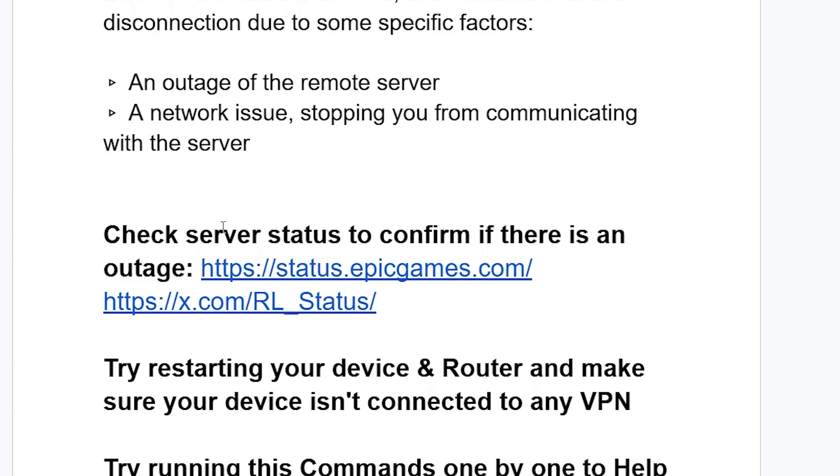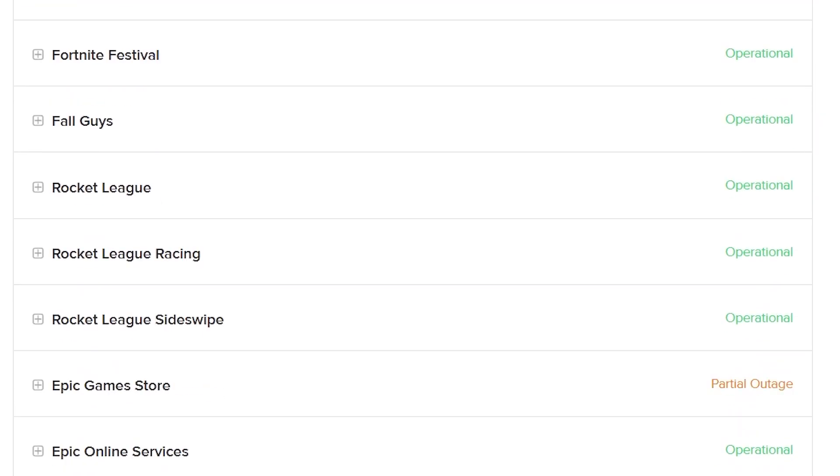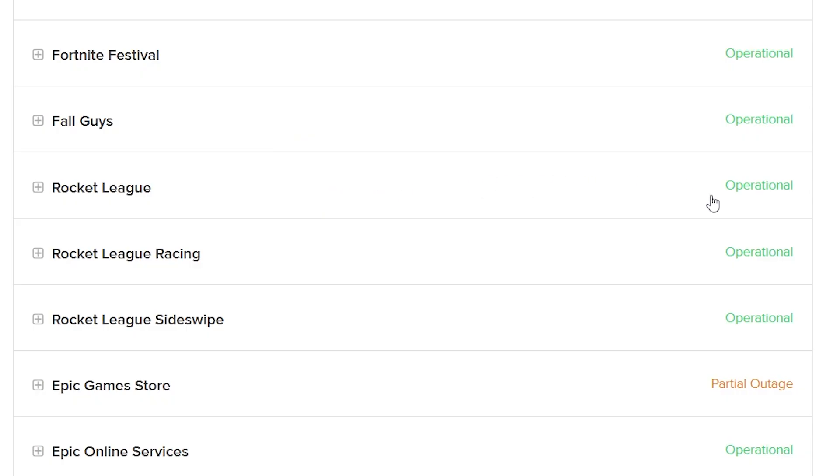Step one: check the server status to confirm if there is an outage. You can go to status.epicgames.com — the link will be available in the description. Look for Rocket League to check if the system is down. Right now the system is operational, but when it's down you can see there's an issue indicated on that page.